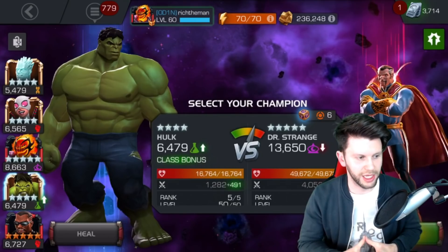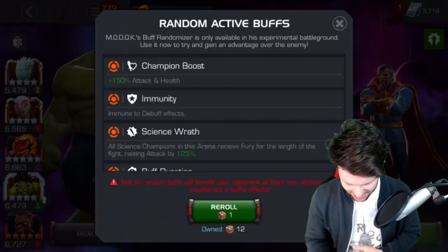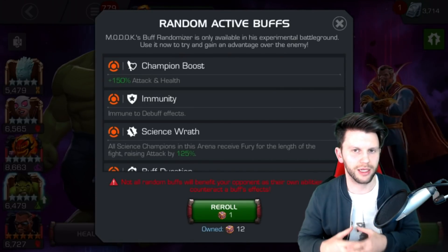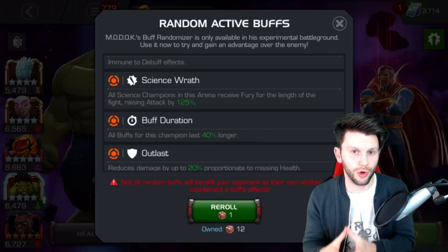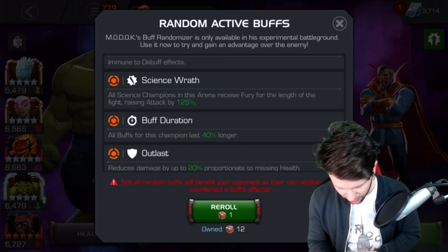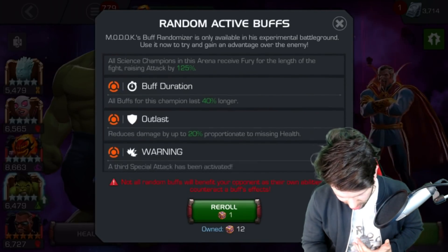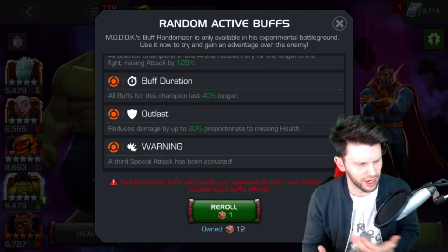Our next fight is against Doctor Strange. This already looks like an amazing pairing because we've got the class advantage. But — immunity to all debuff effects. Not too great, especially when you want to exercise that stun. However, this is the top tip and the great thing about having champions with fury, and in particular Hulk, is that Wrath. We've got Science Wrath here with regards to improved attack. So I'm going to put him in there. The other buffs don't look too problematic, so I may be able to brute force it.